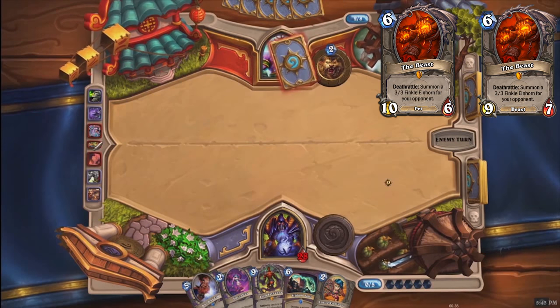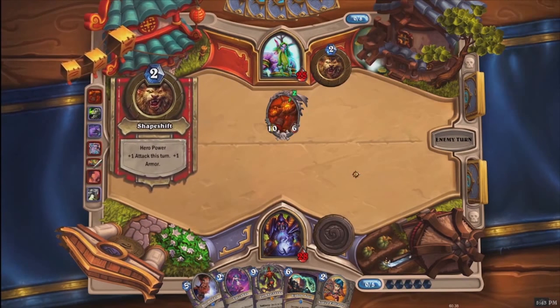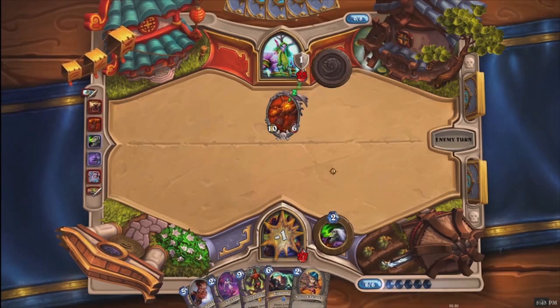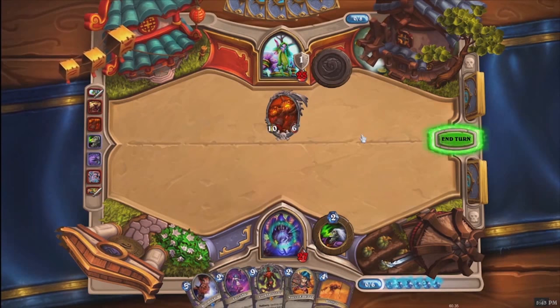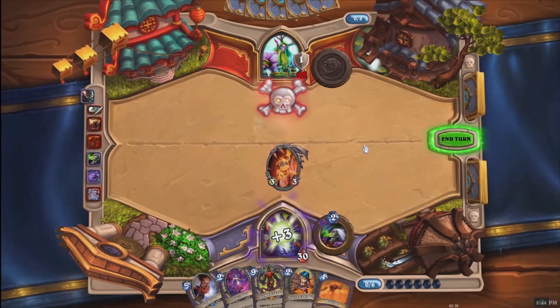The Beast's stats were changed from 10-6 to 9-7. 9-7 are actually better stats than 10-6 because a minion with 1 extra health tends to do better than a minion with 1 extra attack for the same mana cost. Even at 9-7, the Beast is a mediocre legendary that doesn't see any play. Even if the card did not have the deathrattle drawback, it would still be too slow with no immediate effect on the board to see any play.